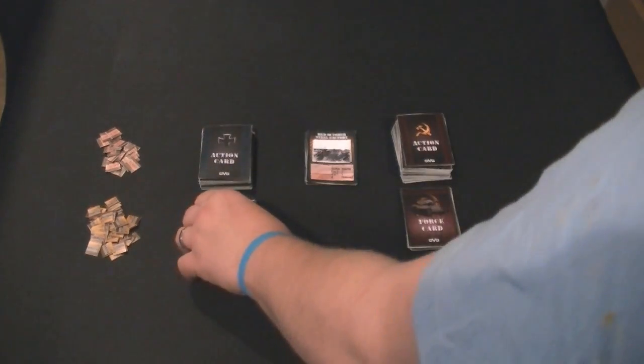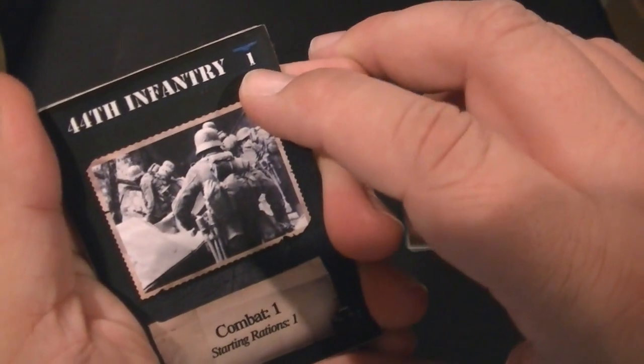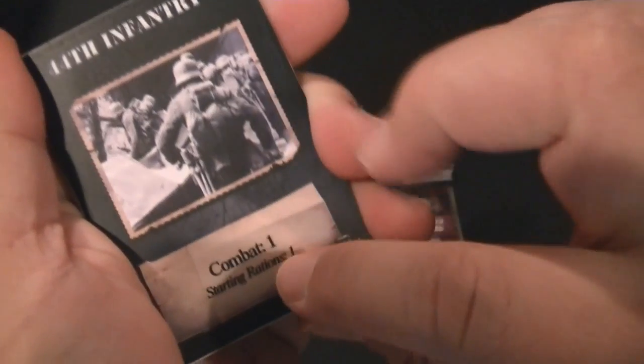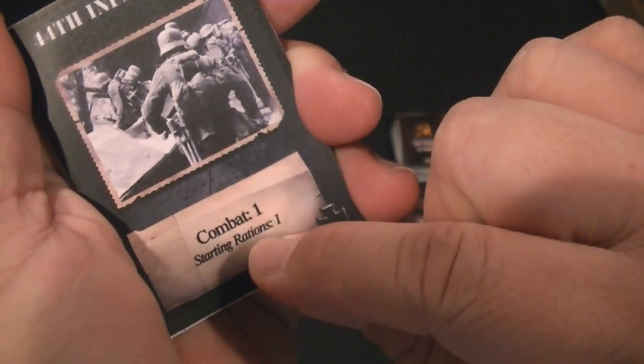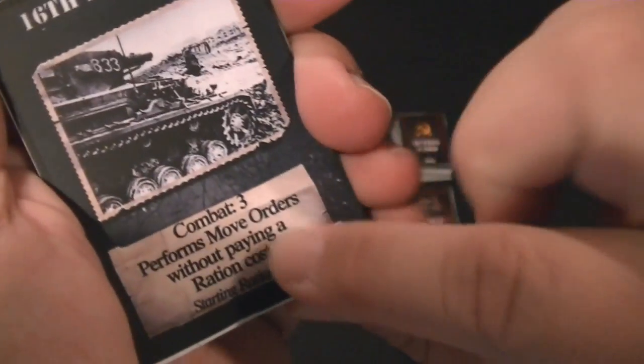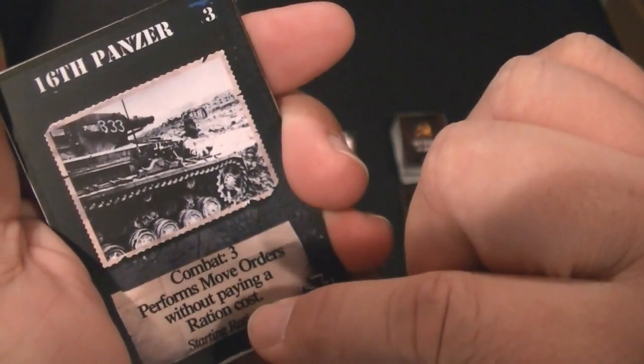The Force cards are exactly what you'd expect. They are a listing of the armed force that you're using. They have a cost located up here to introduce them as reinforcements, and you can see they have a combat rating and a starting ration rating. Some forces will have special effects, such as the 16th Panzer, which has a combat of 3 and performs move orders without paying a ration cost.